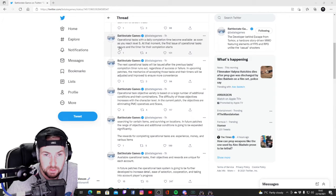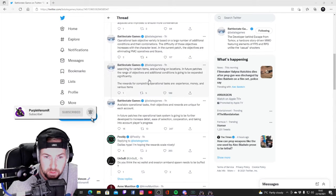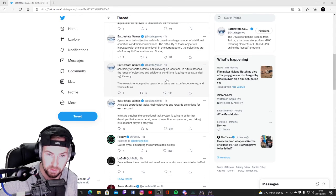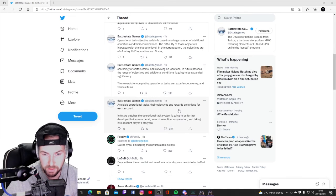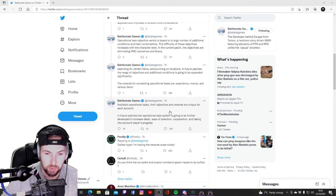You have to be level 5 for them to become operational. The first issue of operational task occurs and the timer for the completion starts. Searching for certain items, surviving locations, and in future patches the range of objectives and additional conditions is going to be expanded significantly. The rewards for completing operational tasks are experience, money, and various items. Available operational tasks, their objectives and rewards are unique for each account. In future patches, the operational task system is going to be further developed with increased detail, ease of selection, cooperation, and taking into account players' progression.